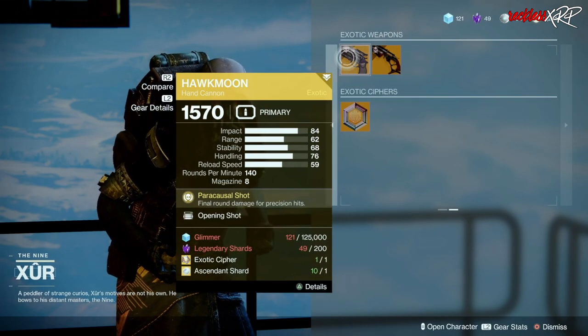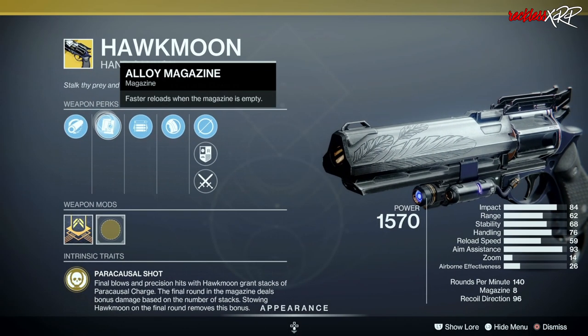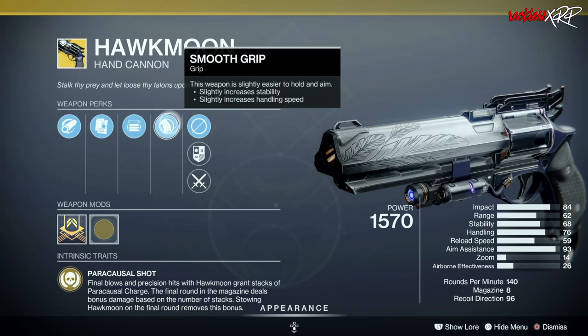For the week, we do have a decently rolled Hawkmoon. It has Hammer Force Rifle, Alloy Mag, Opening the Shot, as well as Smooth Grit.